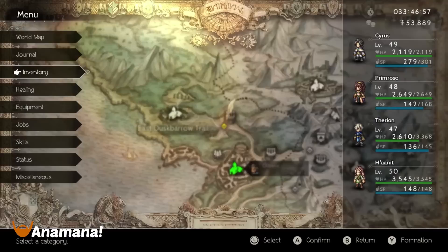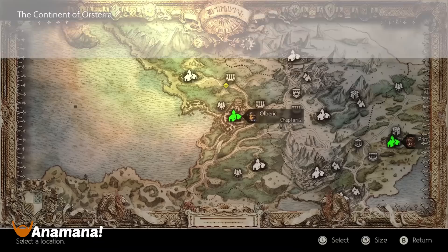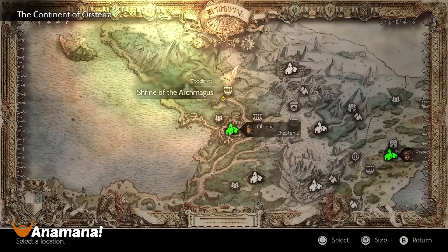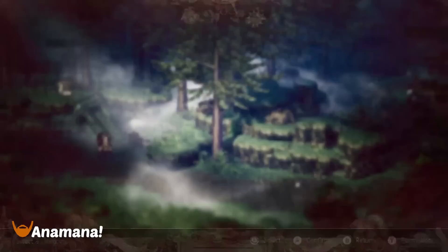So I'm going to be going over strategies on how to beat this. To reach the Shrine of the Archmages, you go from Swarki. If you head the same way that you would go up to Victor's Hollow, it's also right next to the Shrine of the Huntress where you get the Hunter one. Head up to the East — I believe it's called East Dusk Baron Trail. But anyway, you're going to head there.